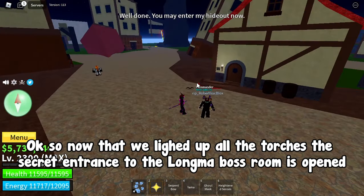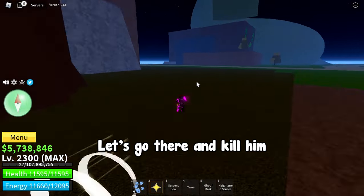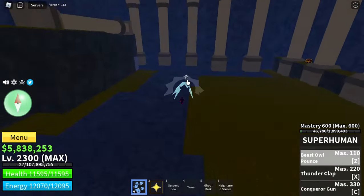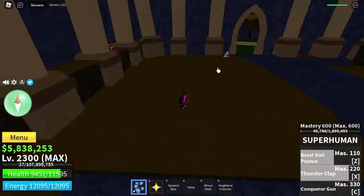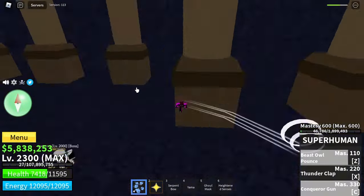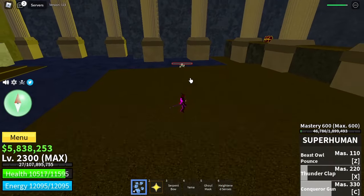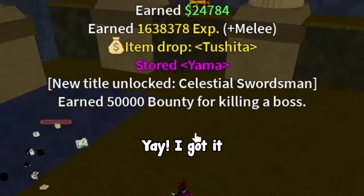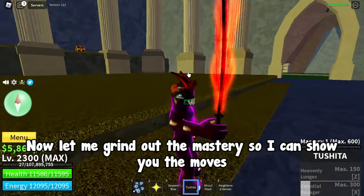Now I will follow the route I showed you earlier and light up all the torches with this flame. Now that we've lit up all the torches, the secret entrance to the Longma boss room is opened. Let's go there and kill him. There he is. Yay! I got it. Now let me grind out the mastery so I can show you the moves.